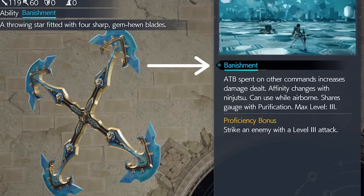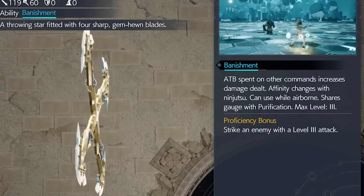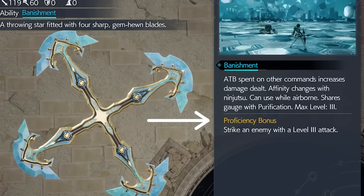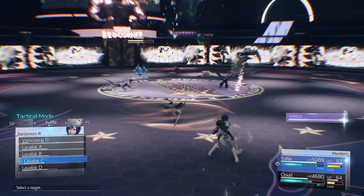This little bar, known as weapon proficiency, will fill up as you use the weapon and eventually your character will learn that ability, even if you equip a different weapon. Make sure you check the rightmost panel after clicking into a weapon in the materia and equipment menu, and take a look at the proficiency bonus. Meeting these goals will help you learn these weapon abilities faster.